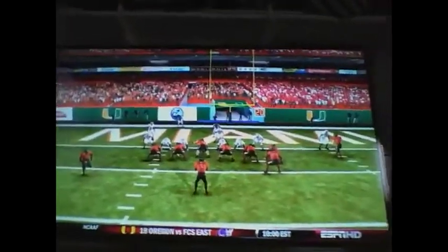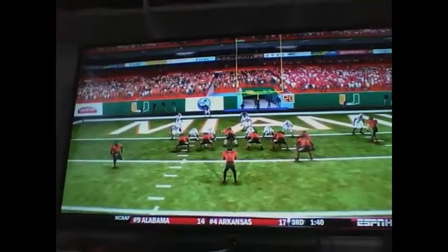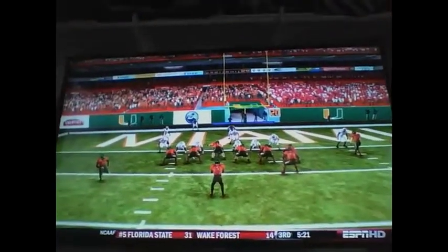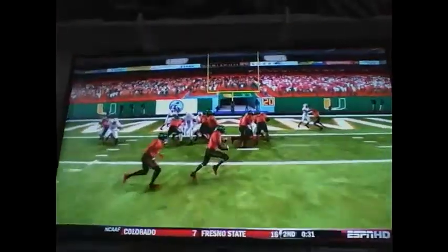This is me playing dynasty mode on NCAA 13. I'm using the Hurricanes — I'm not actually a Hurricane fan, I just want to do a dynasty with them. And as you can see, I'm in the Wildcat formation. It's third and goal, and I'm about to score a touchdown. I run this play — it's an option play out of the Wildcat.